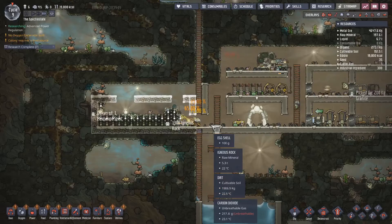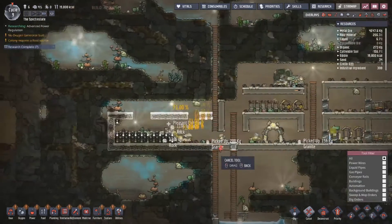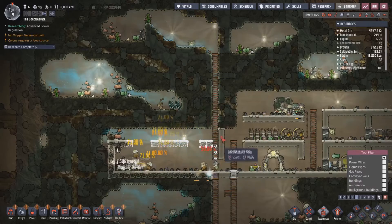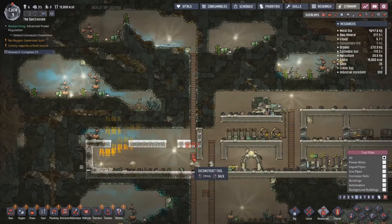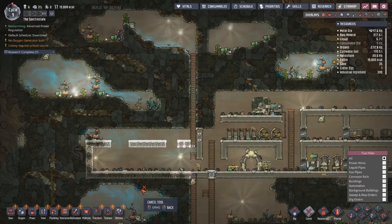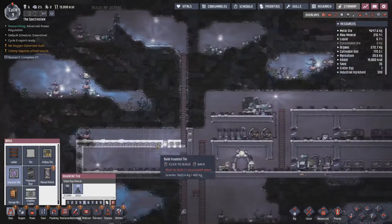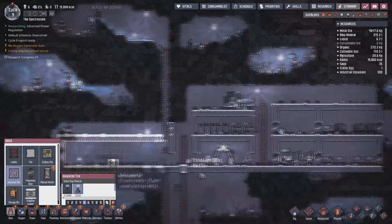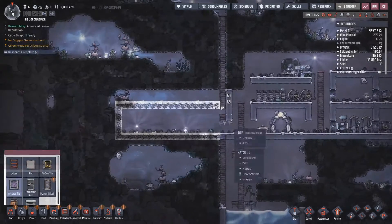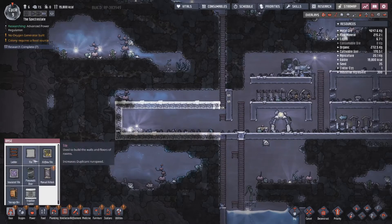Especially on a map like this. We'll shut that down — cancel that deconstruct order, no reason to give it. See, it takes 400 granite in order to make insulated tile — that's why you pretty much have to deal with it.